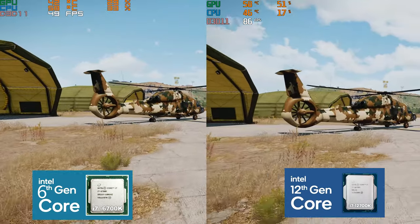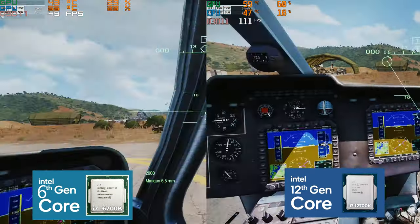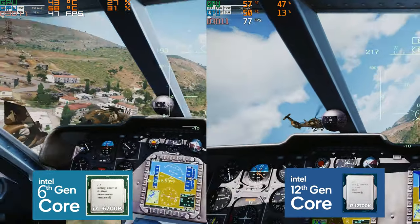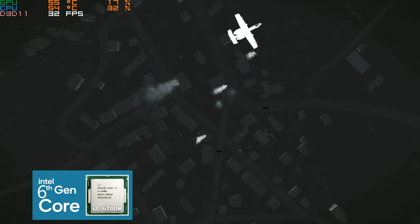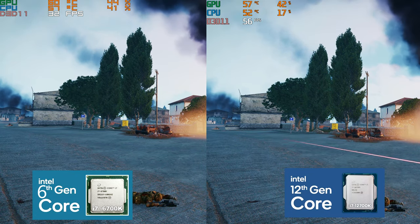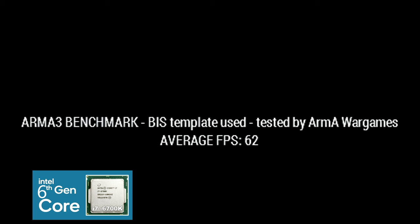I'll also put up the Arma 3 helicopter showcase as that's got a fair bit of action going on. On the benchmark side of things, yet another Arma benchmark gave me 30.5 FPS on my old build — this was nearly doubled on the new build. In another Arma 3 benchmark, I saw an average of 98 FPS compared to 62, netting me almost a 40 FPS increase.